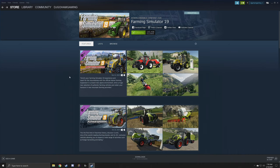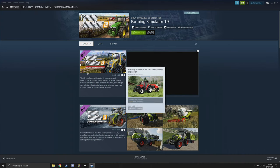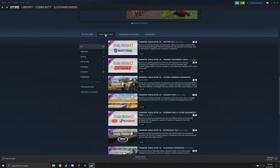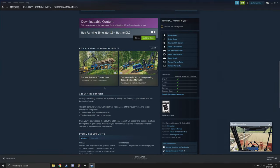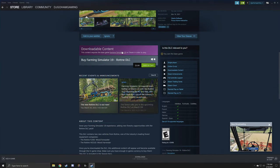Steam is similarly easy. All you need to do is go to the Farming Simulator page, go down to New Releases, and you will see Rotten right here. Click on that — it'll bring it up and give you an option to buy right here.